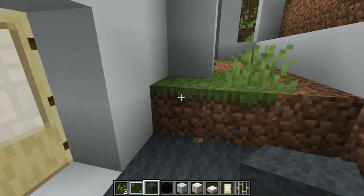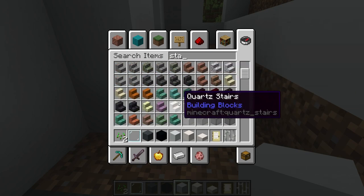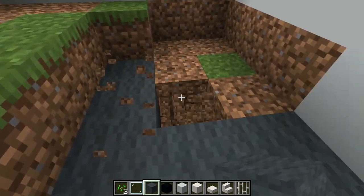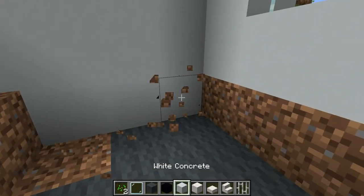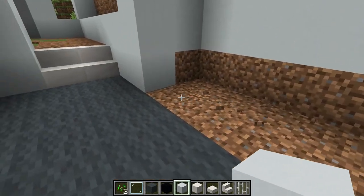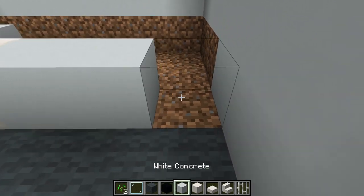Now we're going to come over here and do stairs — quartz stairs is usually the best. It looks like I'm building fast, but I just think it's easier for you — you're just trying to learn this, you don't want to watch me take my time. Something that's kind of nice is to go like this and not keep everything on the same level.